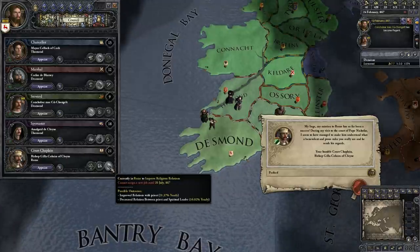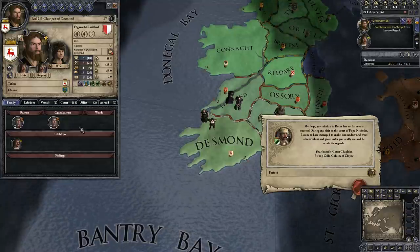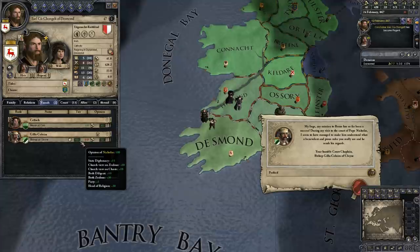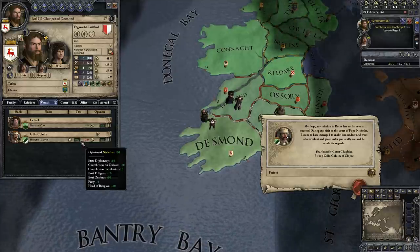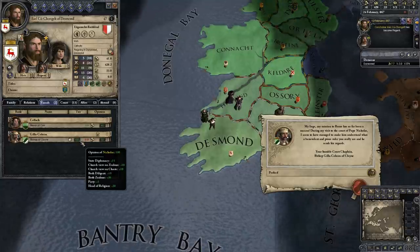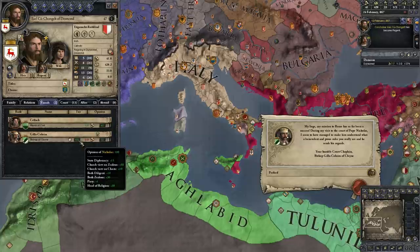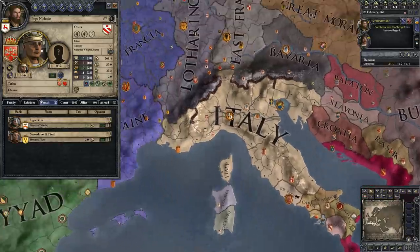Notice there was that other option too: decreased relations between priest and spiritual leader. If you wanted to, you could have your court chaplain try to make your bishop like the Pope less. There is a 16% chance he could decrease the targeted priest's opinion of his spiritual leader, which is the Pope. Why would you want that? Well, as a Catholic, you only receive taxes from your bishops if this guy likes you more than the Pope. In this case, our bishop's opinion of the Pope is 100 — it's maxed out. 100 is the highest because they're both zealous, with a plus 30 bonus from the Pope being head of the Catholic religion.